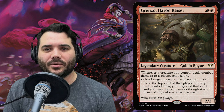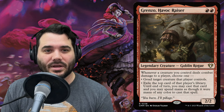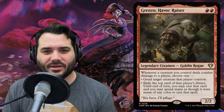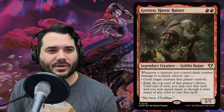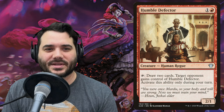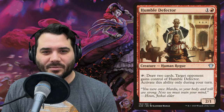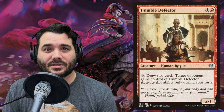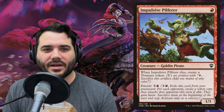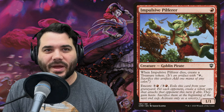Grenzo Havoc Raiser costs red, red for a goblin rogue — a 2/2. Whenever a creature you control deals combat damage to a player, choose one: goad target creature, or exile the top card of that player's library and you may cast it this turn spending mana of any color. Humble Defector costs one and a red — a 2/1 you tap to draw two cards and give to an opponent, only on your turn.